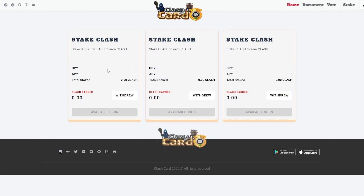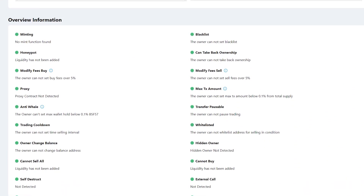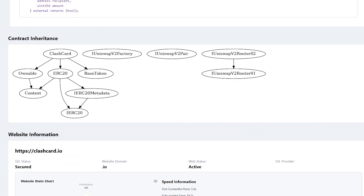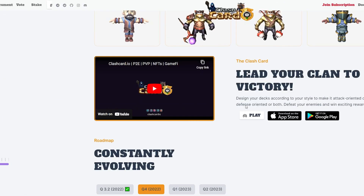Together with the token, you will be able to participate in voting and staking. And you can definitely trust the product — after all, an audit from a blockchain software company has been completed, which builds the trust of its investors. Also, pay attention to the roadmap. A team of professionals is working on Clash Card who have already done a lot of work, and there are even more goals and tasks ahead. I am sure that everything planned will be completed on time, and I will personally monitor their progress.